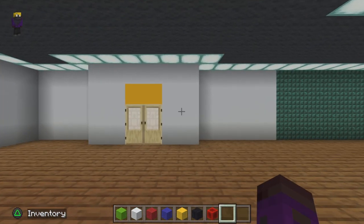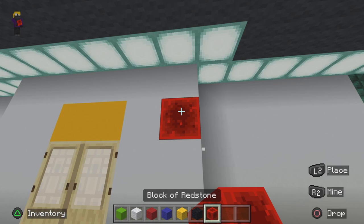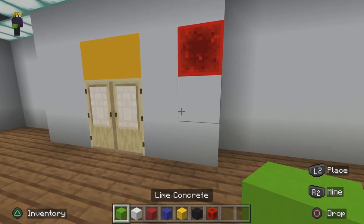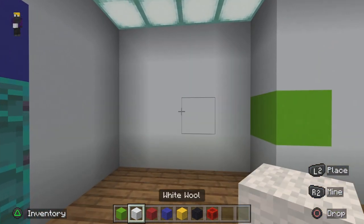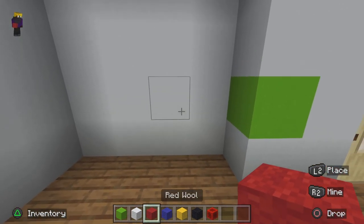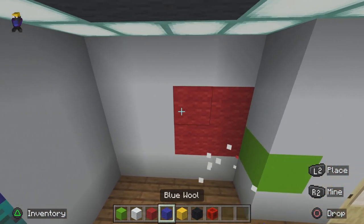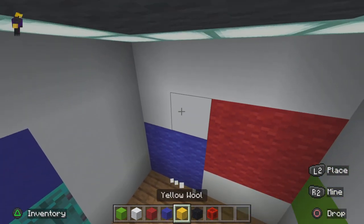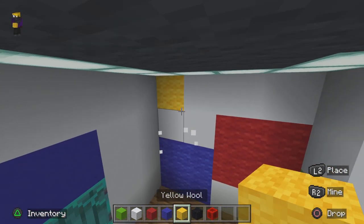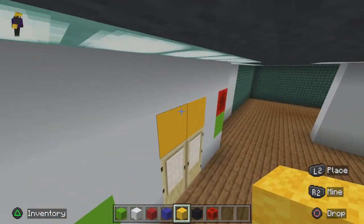Now that we've done that, we're actually gonna make some patterns here. We're gonna get our block of redstone, put out some lime concrete here, another lime concrete, then some hot air balloons — a red one there, the blue one here, and then the yellow one right there — just like that.